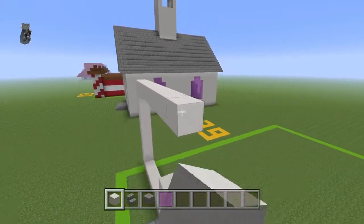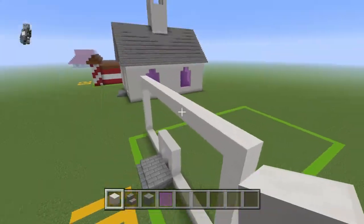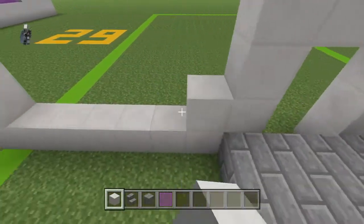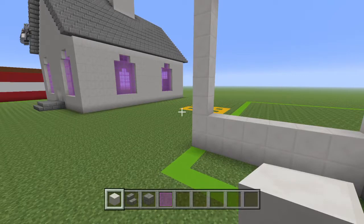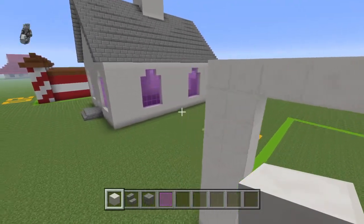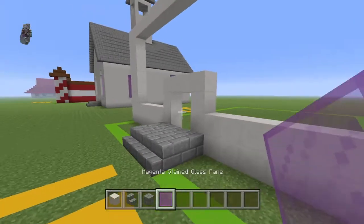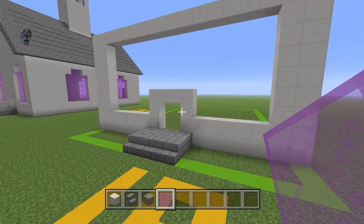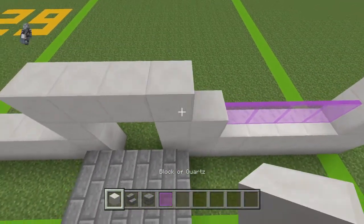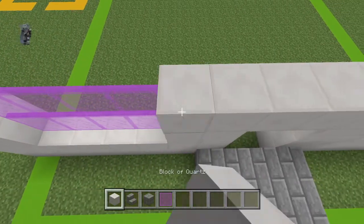Move across the front of the build and connect to the right side. Apologies about the spacing. Place another row on top of all of the blocks of quartz on the bottom, and place a row on the left and the right — you do not want a row on the top. Now place four magenta stained glass panes and a block of quartz, then do the same on the opposite side.